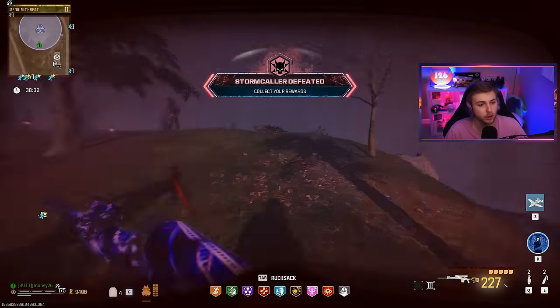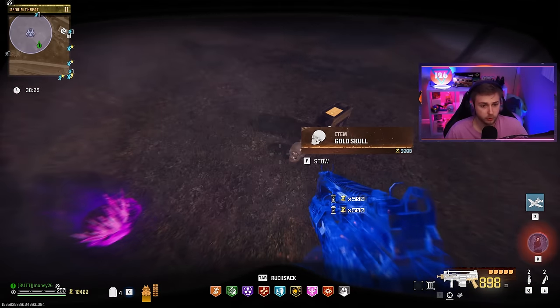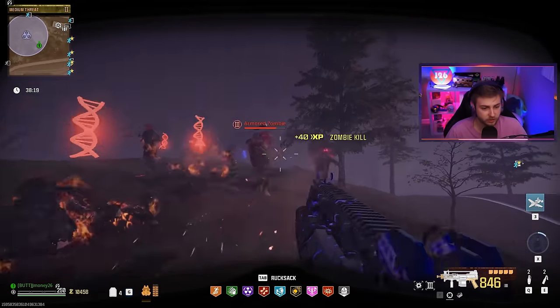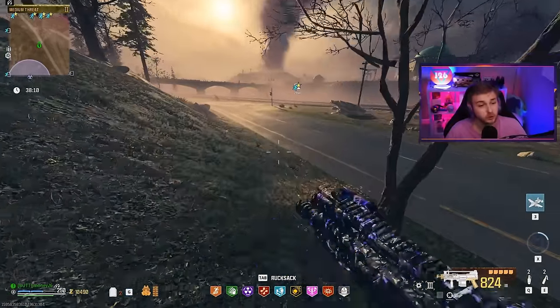That's a two-shot on the Stormcaller — the Stormcaller, out of everything, one of the strongest bosses in this game. One shot to break the mask, another shot to put him to bed. And Shatter Blast, just in case you want to be a little bit more OP since I have my Deadware Detonators going. It's literally too simple. We lost one bar of our gas mask going in there. I actually cannot believe how stupid this is right now.